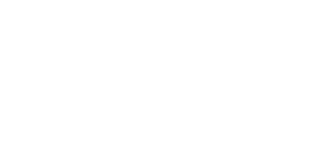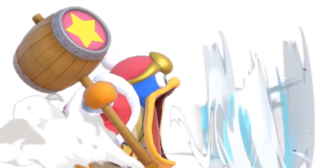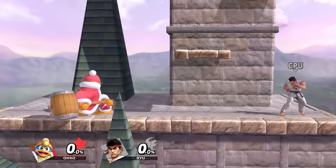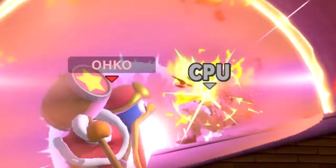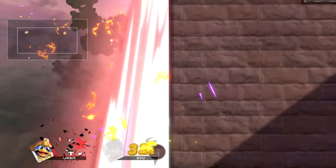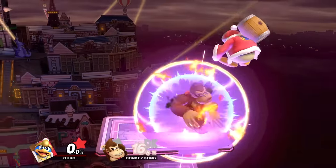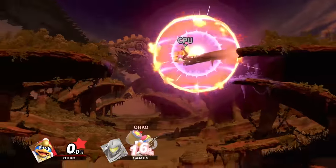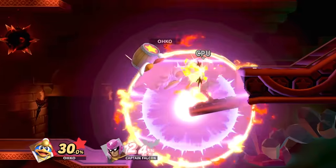For the next glitch, we're gonna need Dedede. Again. We need him specifically for his inhale. We need to spawn in a smart bomb and throw it at the opponent. As the opponent is inside the explosion, inhale them. If done right, the opponent won't move until the end of the explosion, teleporting directly into Dedede's smug face. There's a lot to mess around with here, especially on different stages — sometimes you can make characters clip through stages, jump off and get a free kill, or a bunch of other glitchy messes.